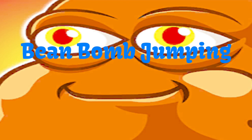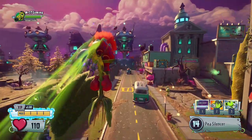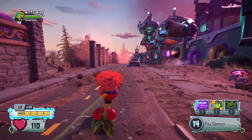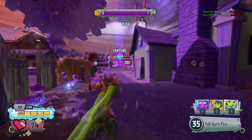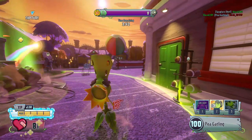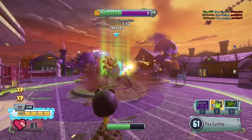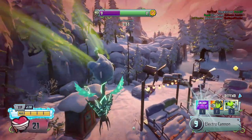First up is beam bomb jumping. To do this, activate hyper, then hit jump and beam bomb at the same time, and the beam bomb will propel you forward. This can be really effective if you're trying to rush a capture point, and it can get you away from near death experiences.